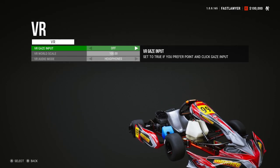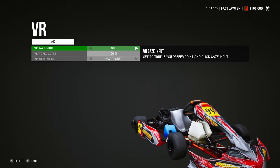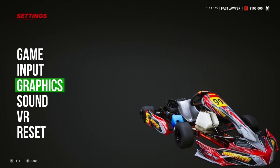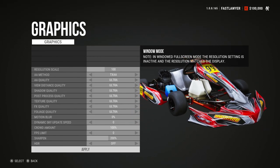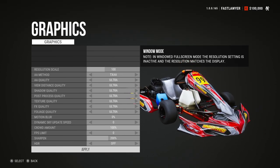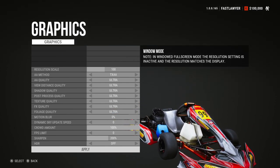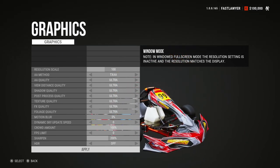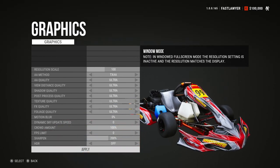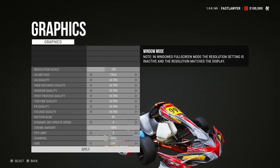Unfortunately, there's not many VR settings here. There's VR Gaze Input, VR World Scale, and VR Audio Mode — that's it. Now, there are some graphical settings. I have everything set to max. I did lower motion blur — it's by default at 10%, I lowered it to 0%. And you can up the resolution scale up from 100. I have it at 100 on my RTX 3080. This is on the Unreal Engine, but I have my resolution scale at 100 because I did notice a frame rate drop.